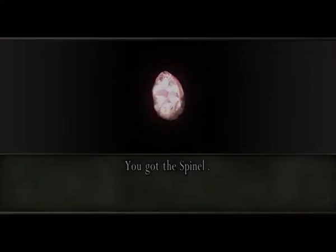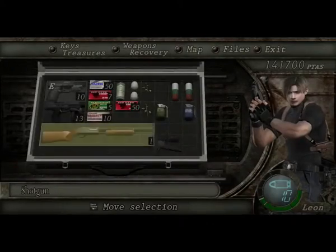There are Pestas in here and ammo — shotgun shells here — and more cash. I'll reload the shotgun right now.